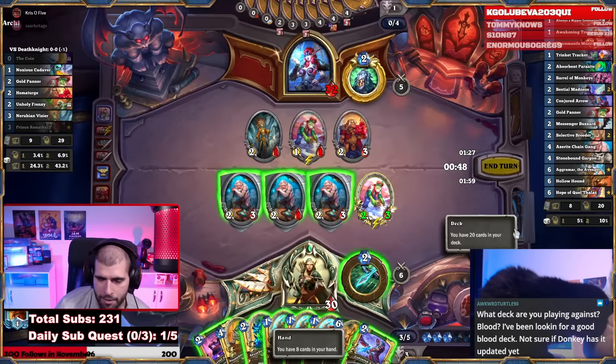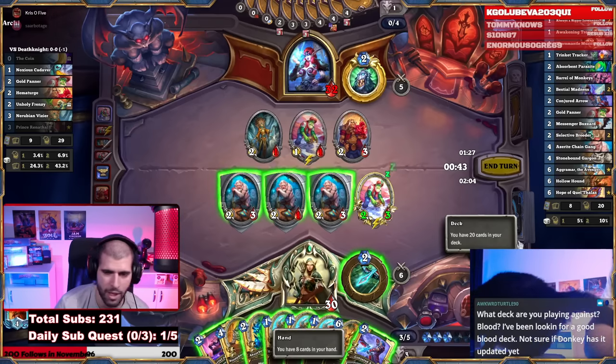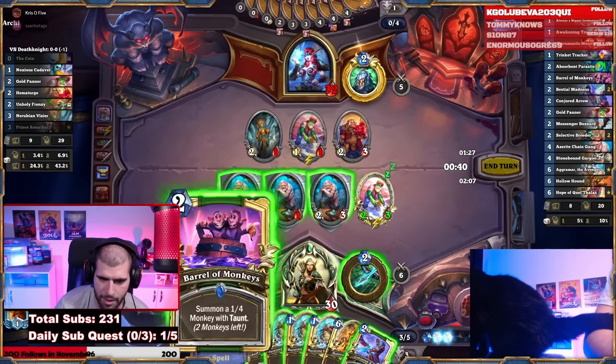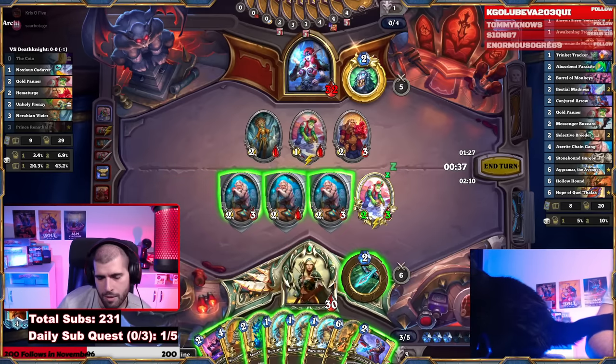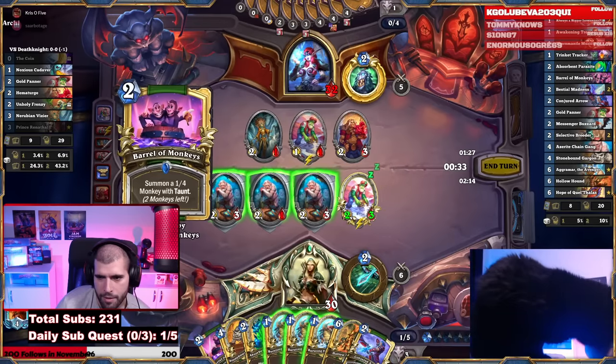Here you still have to have a Hollow Hound in your mind when you're playing against a Death Knight — it probably doesn't run it, a lot of better cards for the class now, but still it's something to think about. Let's play a Barrel of Monkeys.